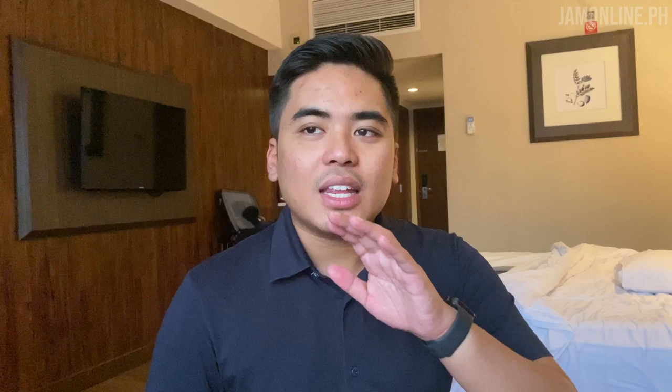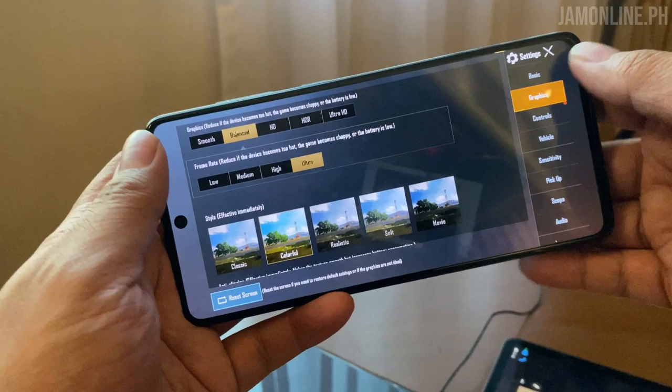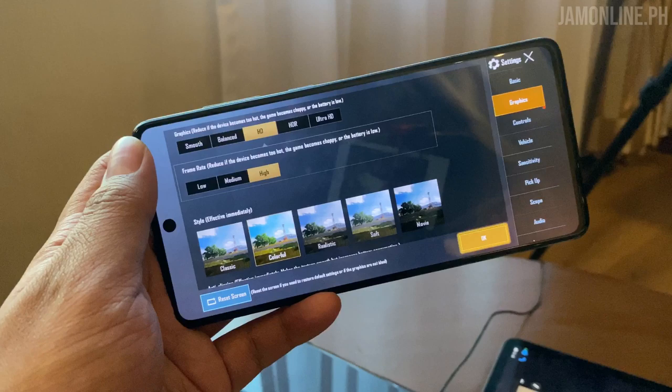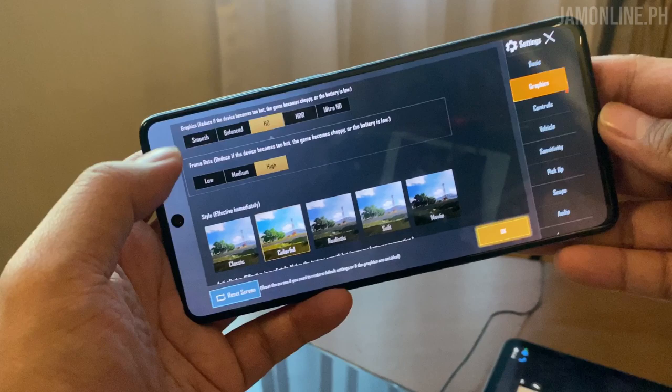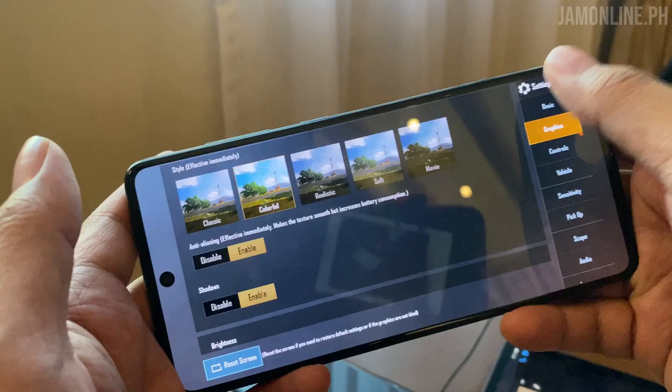So what are we waiting for? Let's do a gaming test on the smartphone. Our first game is PUBG Mobile. We're running it at balanced settings with ultra frame rates, because at HD the maximum frame rate is already at high. Unfortunately you cannot use HDR settings, so we'll focus on balanced settings with ultra frame rates for better performance. We'll also enable anti-aliasing and shadows.